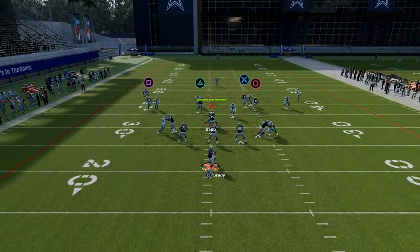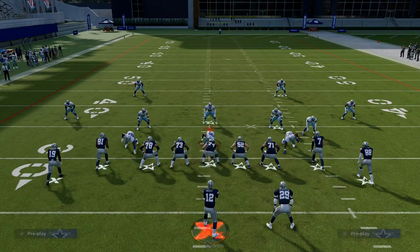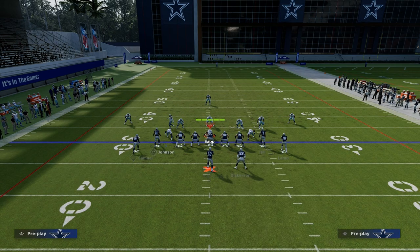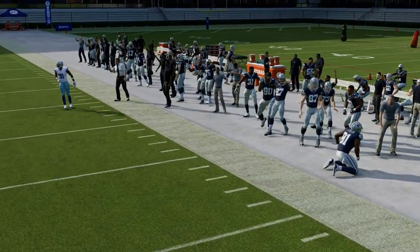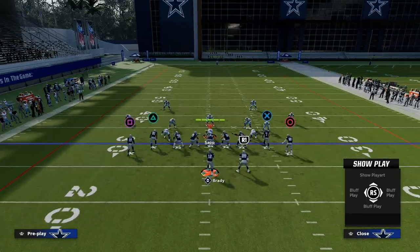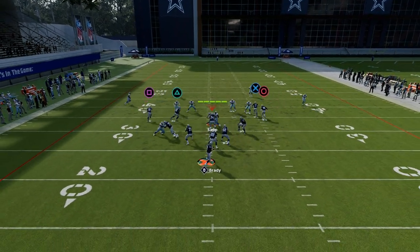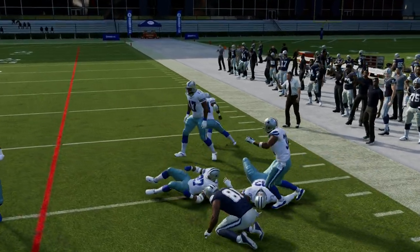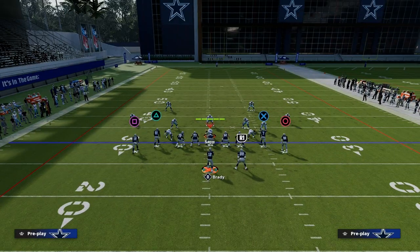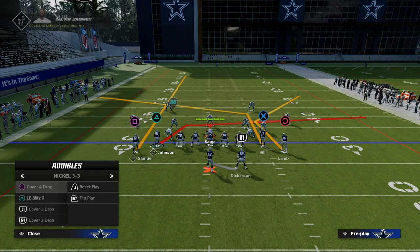Now what if they run curl flats? You're going to notice basically the same thing, except now I'm going to freeform it down and basically get it to the leverage. With freeform, you can do a lot with this play. Right here I see he's got that underneath window — I can freeform it down and outside and put that ball where only my receiver can catch it. So a play that really looks covered is actually open. Quarter flats aren't going to defend it very well either. Zone drop purple zones tend to struggle to defend this play, so there's just a lot of value in this crossing route.